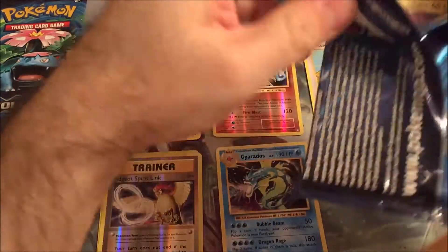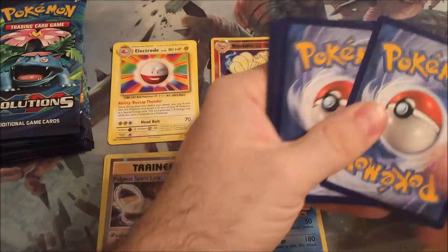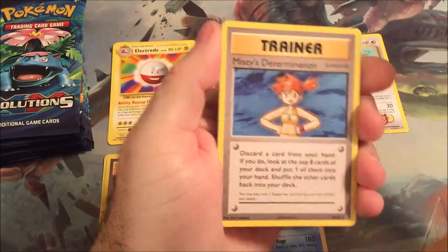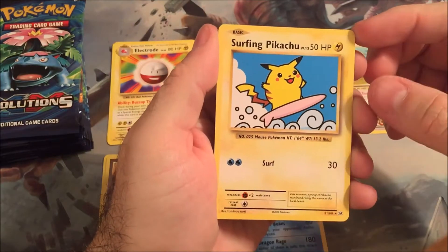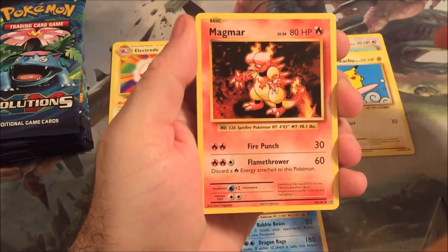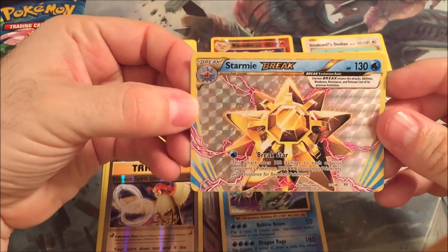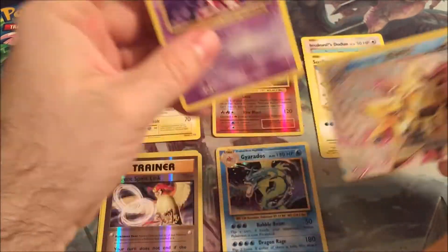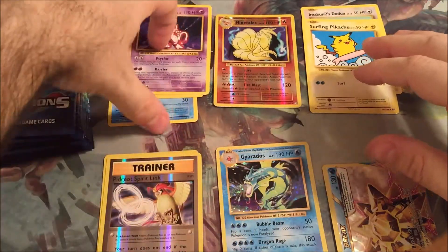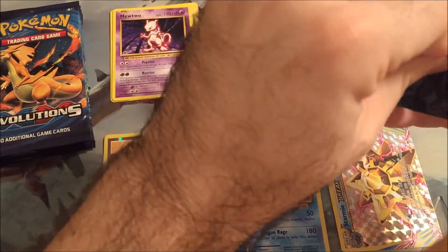I feel like I've opened a ton of these even though I know I haven't, but it just feels that way. Let's skip the Commons since we've opened enough of these by this point. Misty's Determination. Oh, Surfing Pikachu. Mewtwo - already a Secret Rare, number two. Magmar and a Break - Starmie Break. Awesome. And Mewtwo is our rare, a regular rare. We'll put the Breaks here. The stacks are just stacks on stacks. That was a good pack - I'll take that every day of the week.